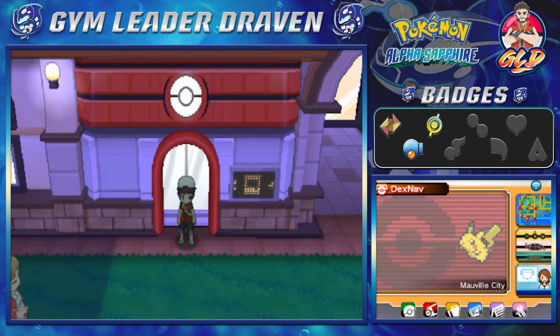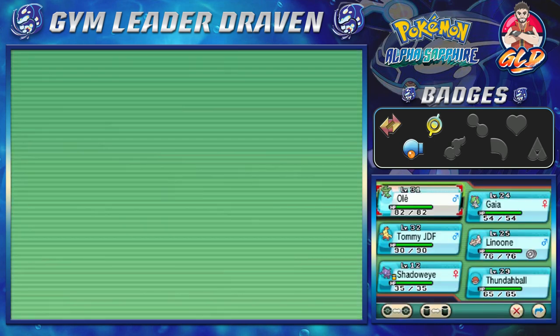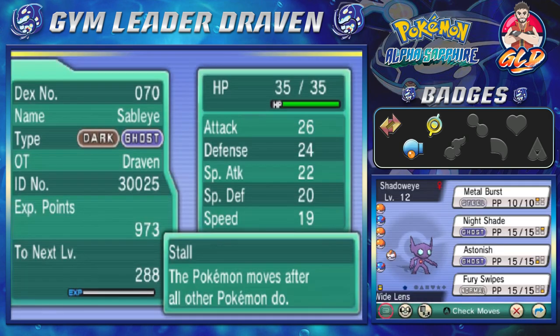What's up guys, it's me your host Draven, and welcome to another episode of our Pokemon Alpha Sapphire walkthrough. We did a lot of side quests and stuff off screen - traded some Pokemon that weren't available in Alpha Sapphire. We also switched up our Toxic Batman for Shadow Eye. I changed the name from Dark Side to Shadow Eye because it didn't really make sense.